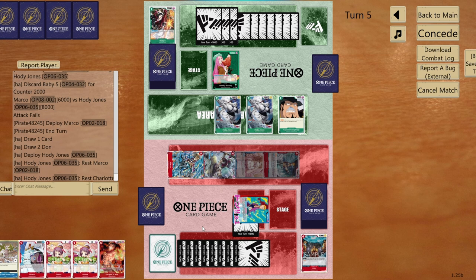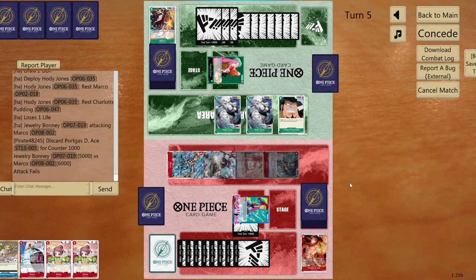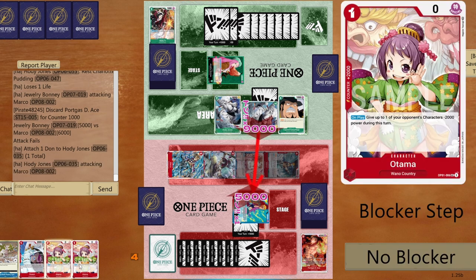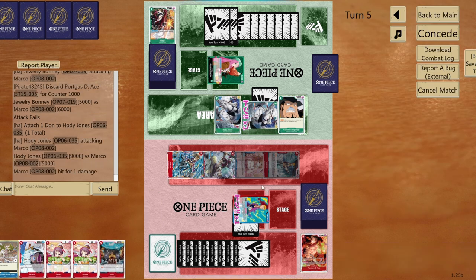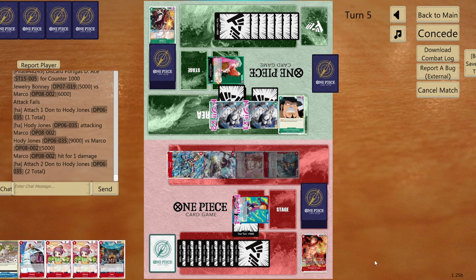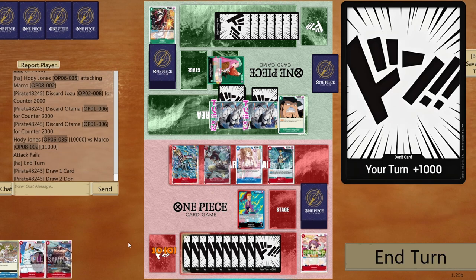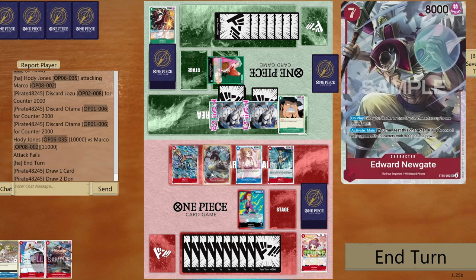Opponent tries to go for game — another Holy Jones. Eight and eight and eight — terrible mistake from their side, they should never have done that. Nine then ten — I have the exact counters ready. They try everything with two and two and two. I should have kept O-Tama but it doesn't really matter.